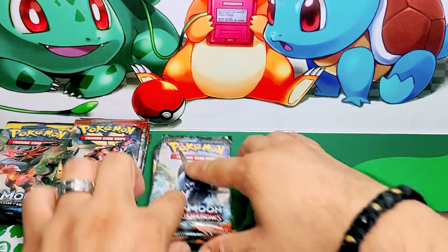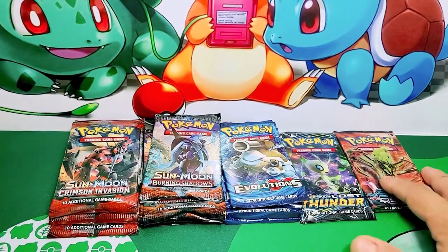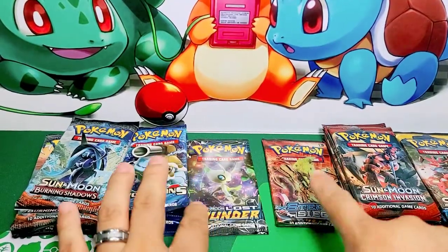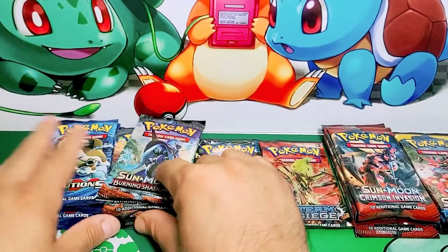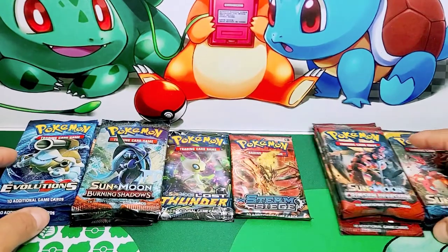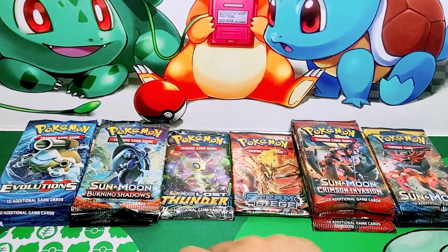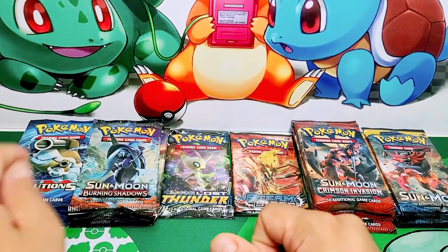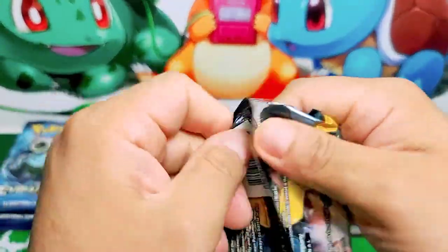We're going to put our sets up so you guys can see. I'm going to put them in order of value — at least to me. So: Sun and Moon base, Sun and Moon Crimson Invasion, Steam Siege, Lost Thunder, Sun and Moon Burning Shadows — it's a great set — and Evolutions, one of my favorites. Alright, let's get into it. Let's crack these bad boys open and see what we're gonna get today.